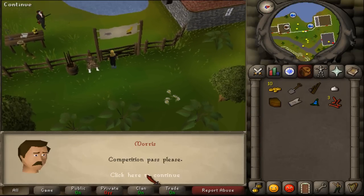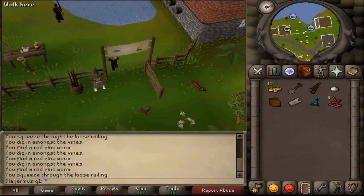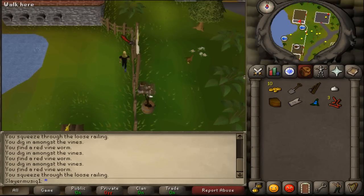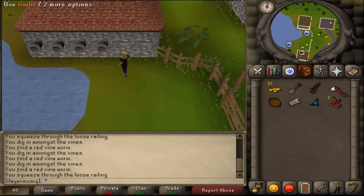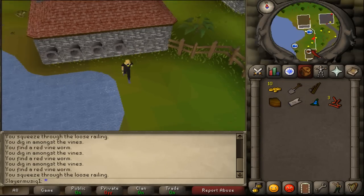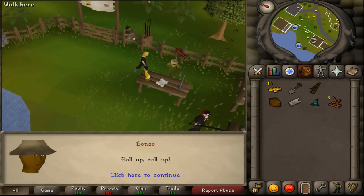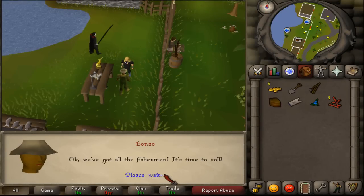Try to open the gate and Marsh will talk to you. Show him the fishing pass and he will let you pass. Then go north and you will find some wallpipes. Use your garlic on the wallpipe — the eastern one. Then go south and right-click on Bonzo to pay to enter the fishing contest.